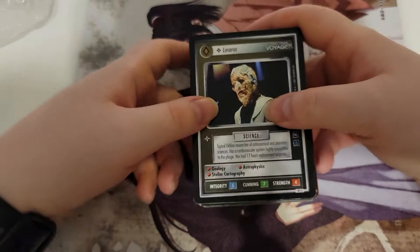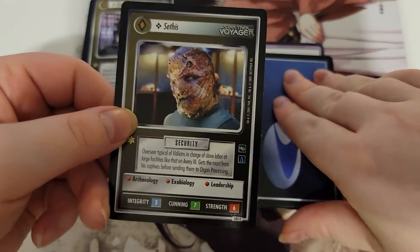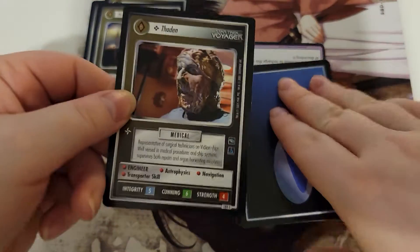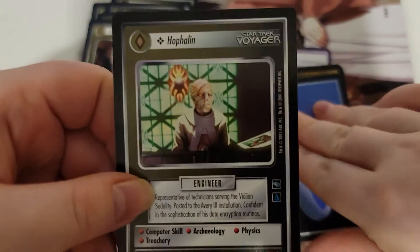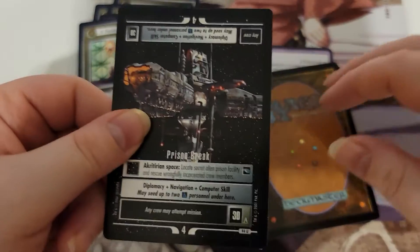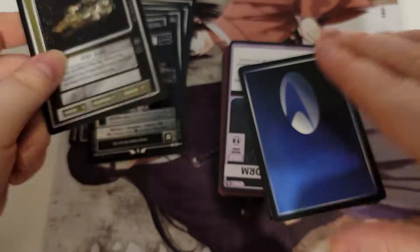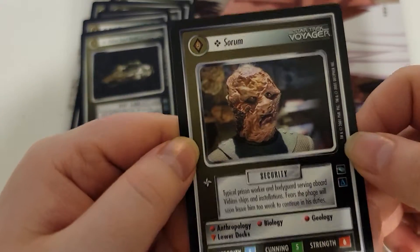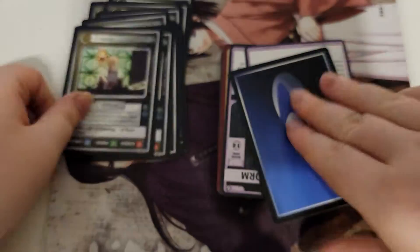Last one was supposed to be Pathfinder, and it ended up just being a mishmash of everything. So let's see if this Star Trek bag is a mishmash of random stuff, or it's actually Star Trek. We got Magic cards. You can see how great Valley Village researches this stuff.